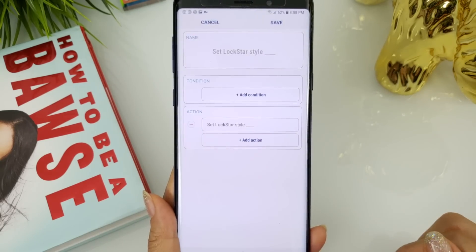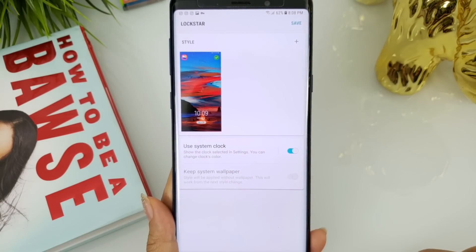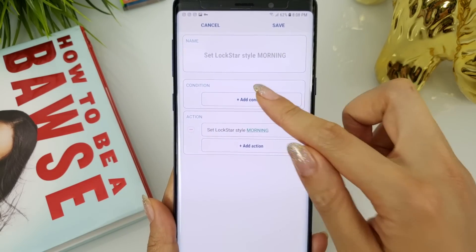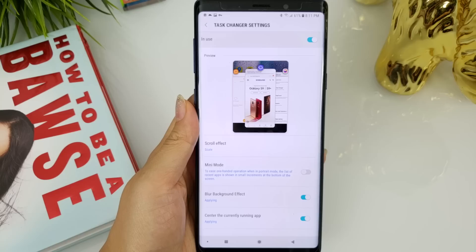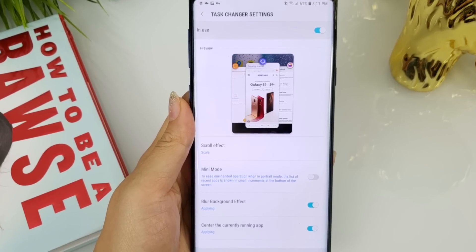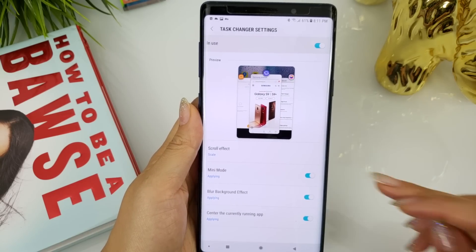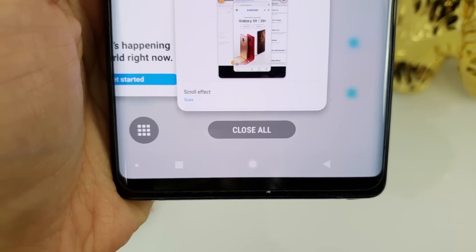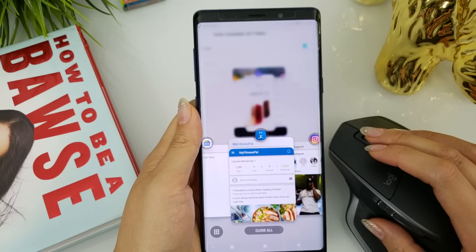For example, you can set it to automatically switch to a LockStar style whenever you're connected to your work Wi-Fi. When not connected to work Wi-Fi, the default lock screen would be active. Task Changer received primarily DEX bug fixes — it fixes an issue where the close button is hidden in DEX mode, and it also now allows the mouse scroll wheel to scroll through the app cards.